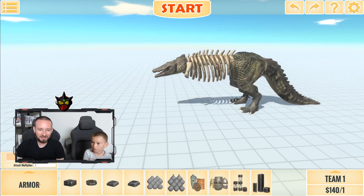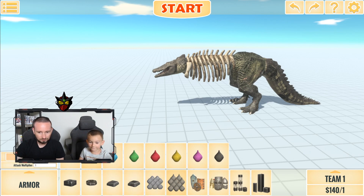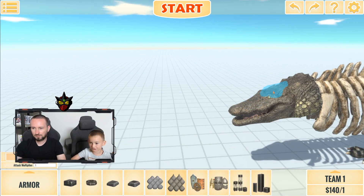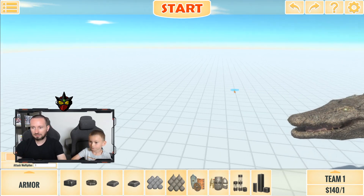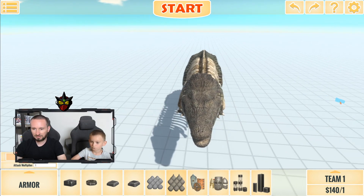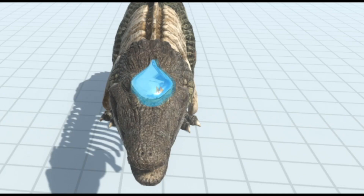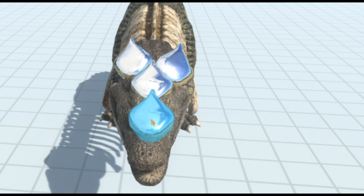Skull crawlers don't have front arms, so we're just leaving them off. Now we're doing armor — white for the head. They don't have white so let's do metal and pretend it's white. We'll put them front and center and place them all over the head to make it look like a skull crawler.